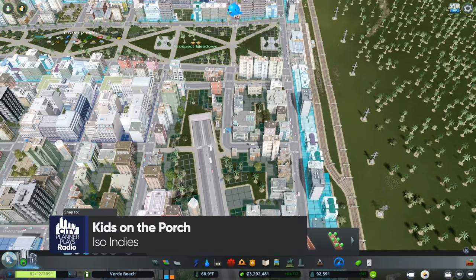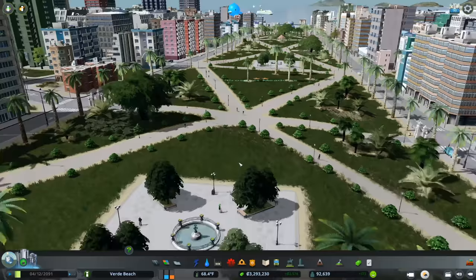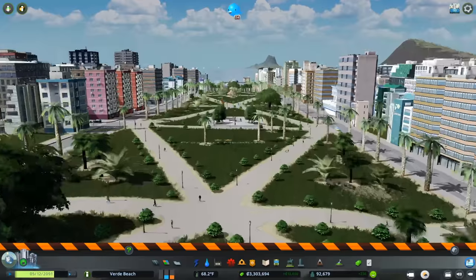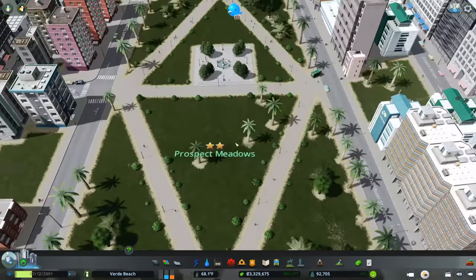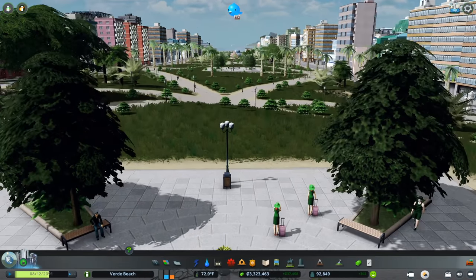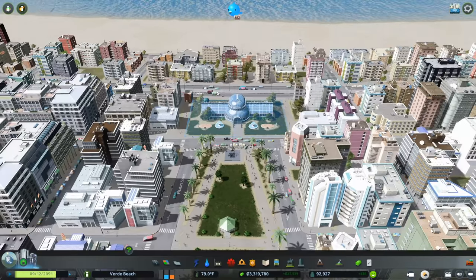We had to use some eminent domain to make this work, but it worked out okay. I'm much happier with how that turned out. Now if we're standing in the park, let's check out the views - you can see they're obstructed by some landscaping. We'll eliminate some of those obstructions. This little plaza looks centered to me, but I think it shifted just a little, so I'm going to move it over. Now when we look we can see the ocean, so it's not perfect but it's better.